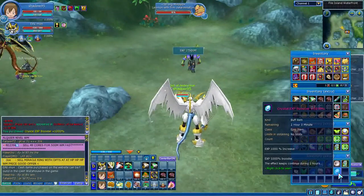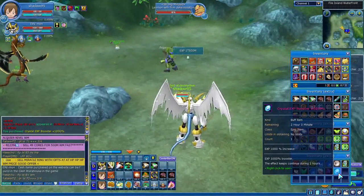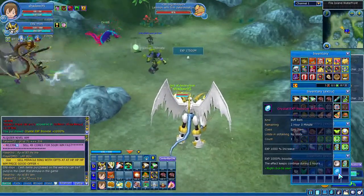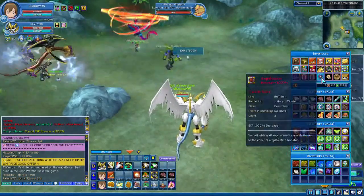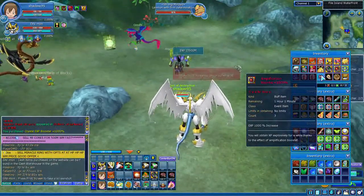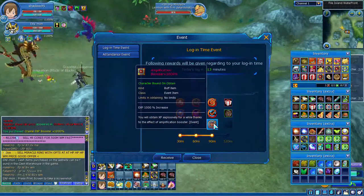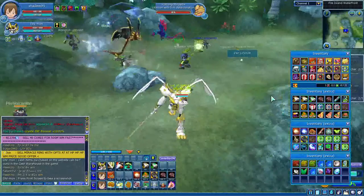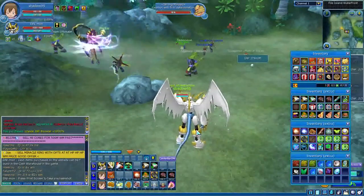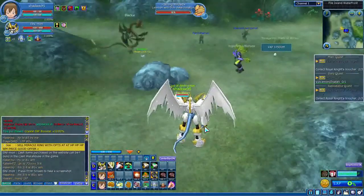I get the XP booster from the normal Water Dungeon, not the easy one. I'll make a video about that later. As you can see, this one gives you 1000 XP and lasts two hours. You can use this one together with the normal one — they stack without any problem. You can also buy one from events or daily rewards. If you use both 1000 XP boosters together, you get 2000 XP per kill.